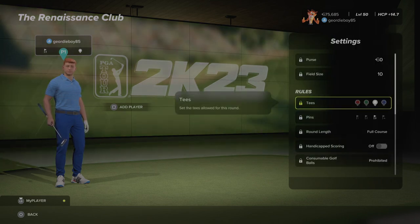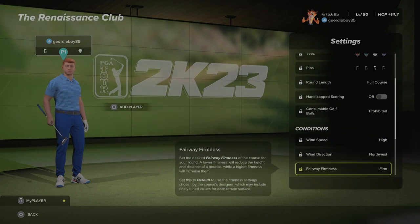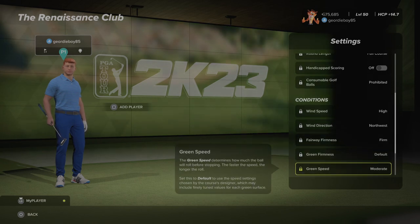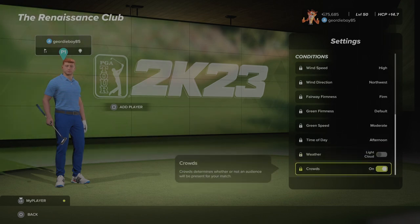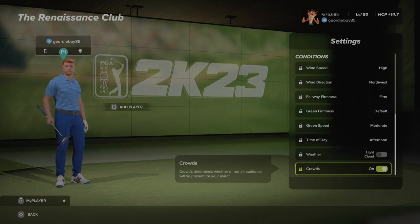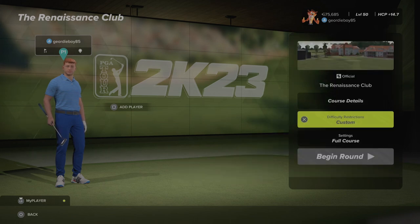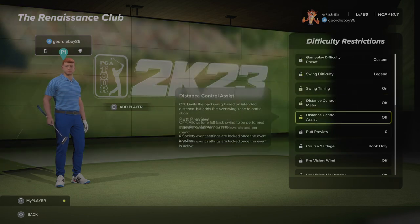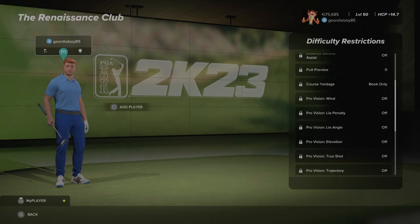White tee, pin number 3. High winds coming from the North West. Firm fairways, default green firmness and moderate green speed. We're playing in the afternoon with some light cloud and there will be some crowds kicking about the course. Legend swing, boot only for course yardage and all of the rest of them are off.